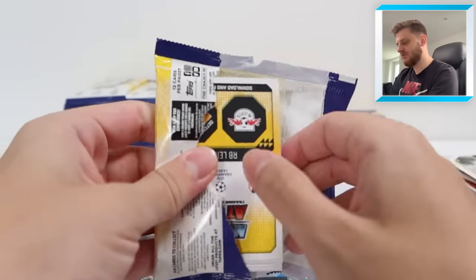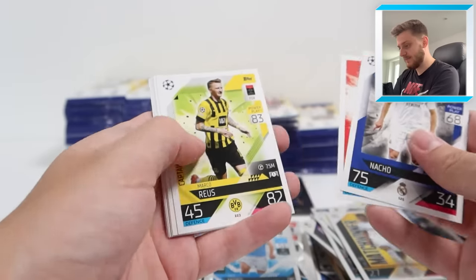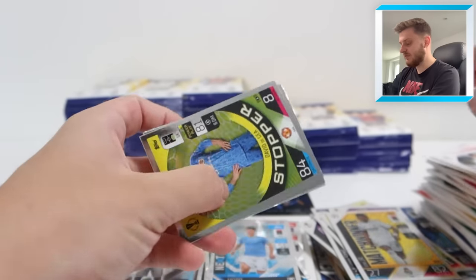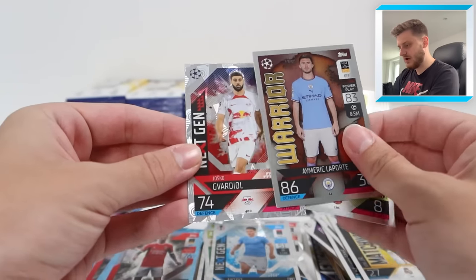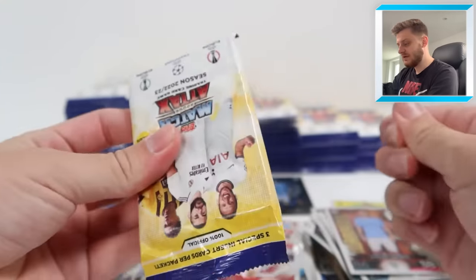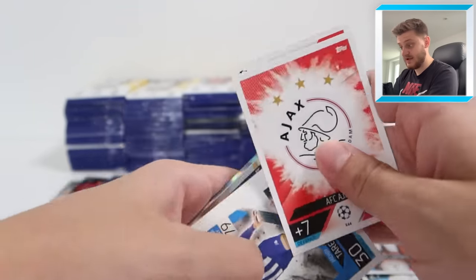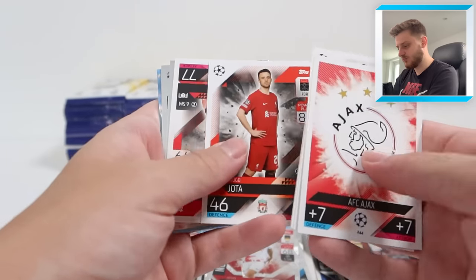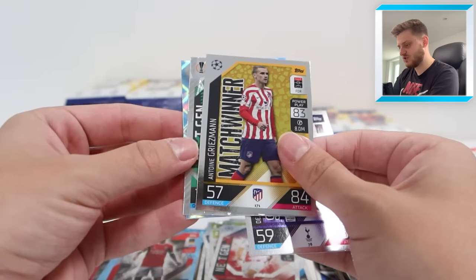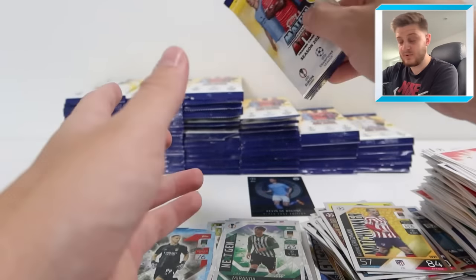I reckon we're coming up to a full box worth of packs opened now. There's Pepe Reina for Lazio, former Liverpool goalkeeper, David De Gea Stopper, Warrior Laporte, and Next Gen Yoshida. Chelsea made a late move for him on deadline day. Next up: Ajax badge, Taremi, Skriniar, De Bruyne, Jota, and Rafa Silva. Then Styler Dejan Kulusevski, match winner Griezmann, Next Gen Juan Miranda, and a Vlachodimos Crystal Parallel for Benfica.